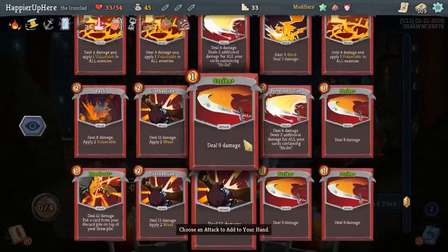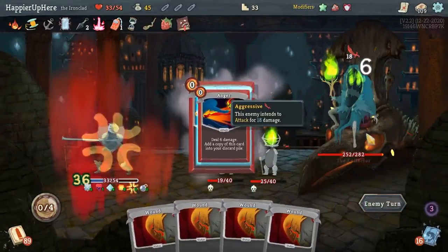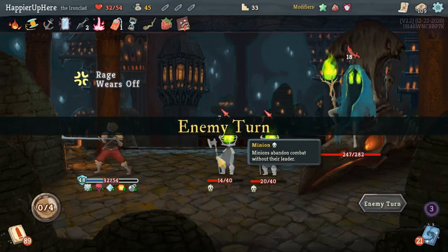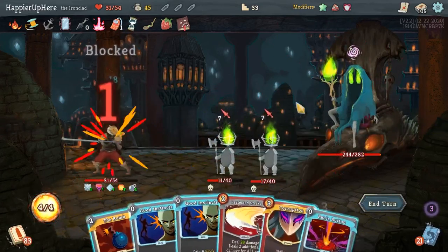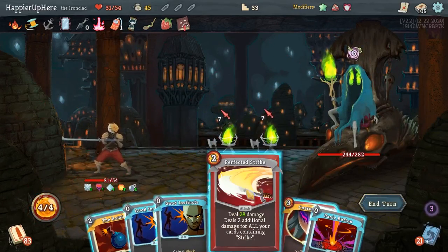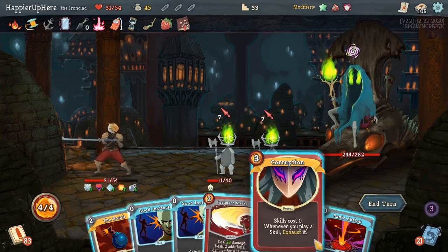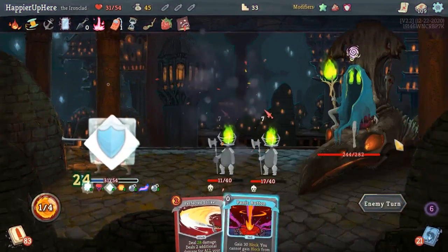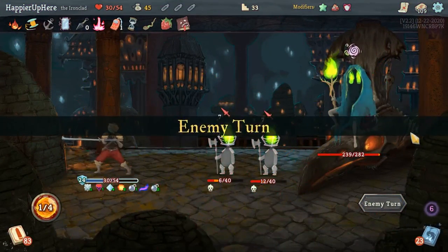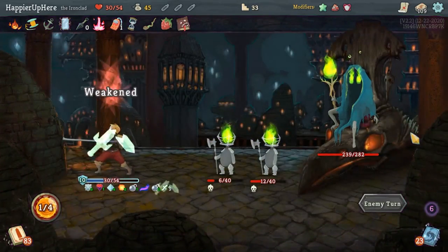I probably shouldn't attack the minions anymore because I have to Combust — should just wait four turns. Let's double up. I would love to play Corruption actually — yeah, I think it's worth it. It'll make all the Bombs free and every other skill of course.